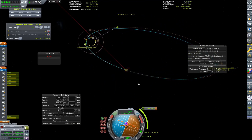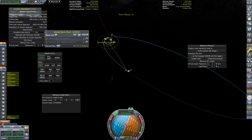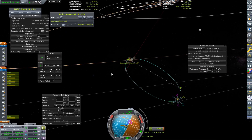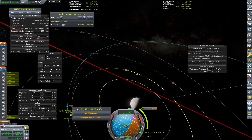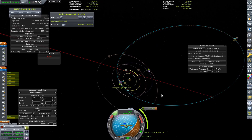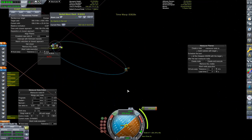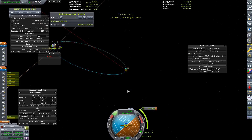We can see we are coming to our plane change maneuver now. I have kept up the map screen for most of this just to show you the kind of maneuvers that I was doing to get this encounter. Now that we have done our plane change, what we want to do is lower our periapsis so that it is at the same height as Europa's orbit. Then we are going to lower our apoapsis around Jupiter until we get an encounter with Europa.